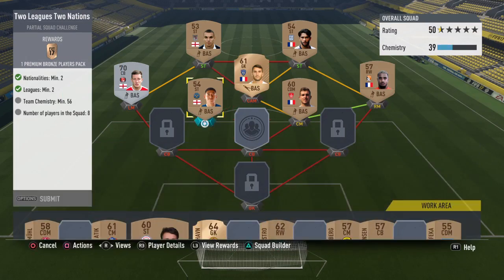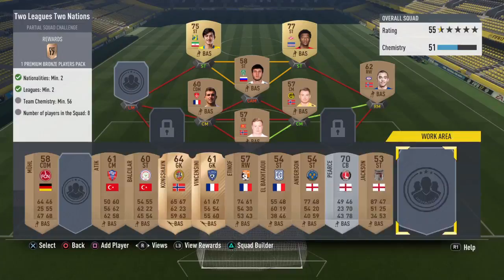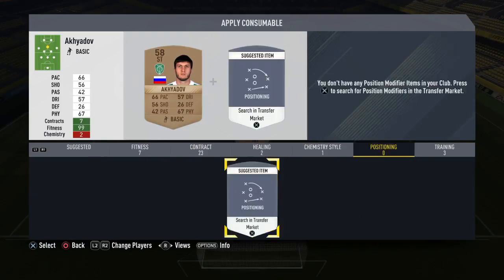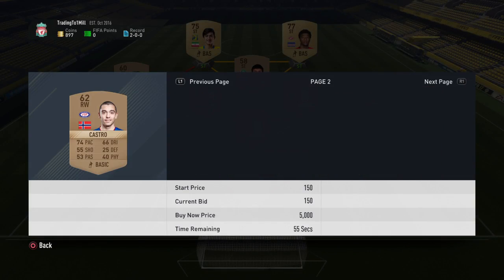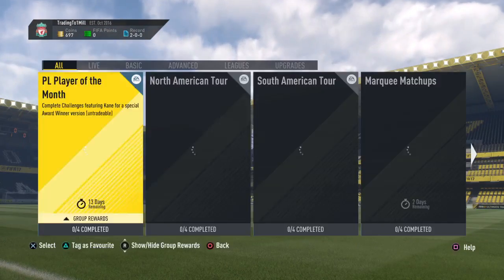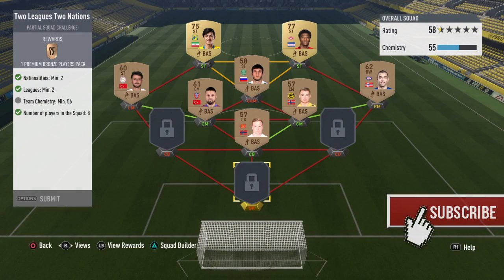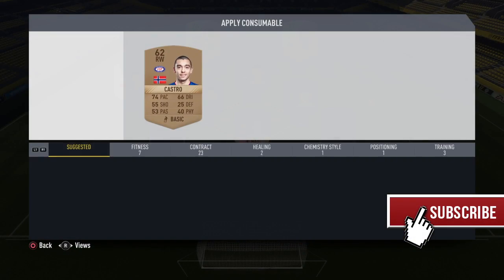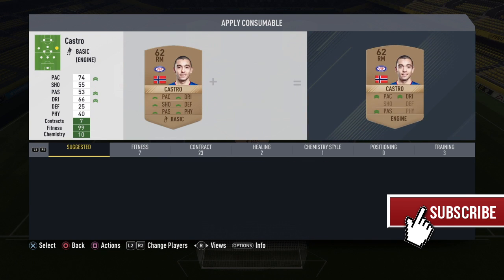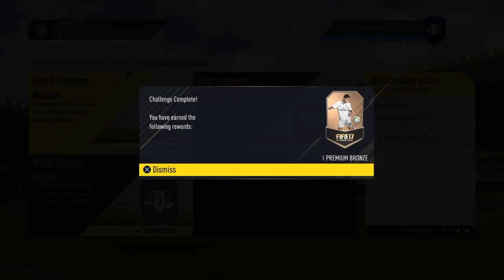In the end I still had to buy a curve position change card from right wing to right mid, and then we finally got it. I don't really want to spend any coins on it because all you get is a premium bronze players pack and then a loan player pack - I don't really think it's worth it. As you can see here we bought it, we're going back and applying it. Once we apply it we'll get the required chemistry and quickly submit it, then open the packs. That will be the end of this episode.